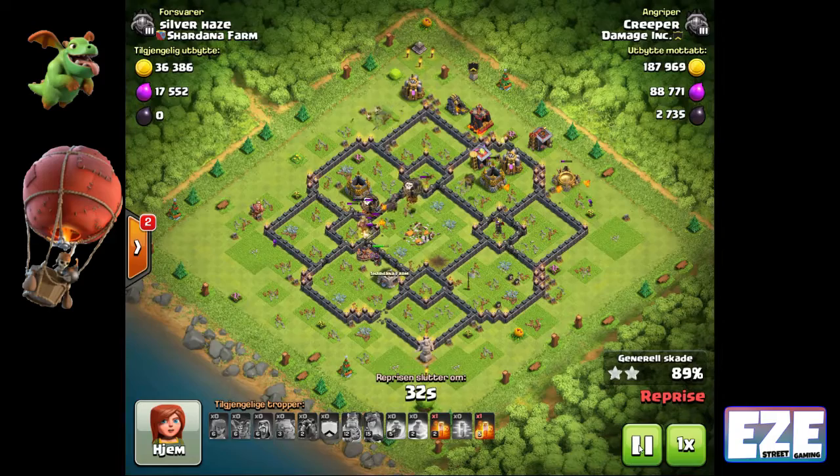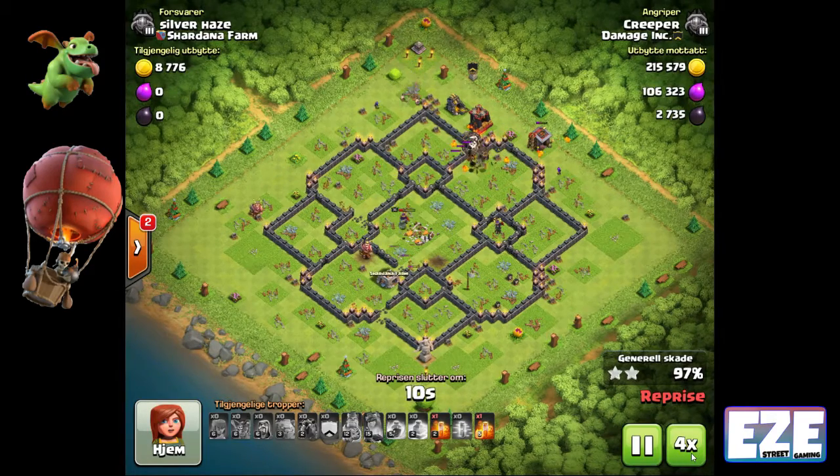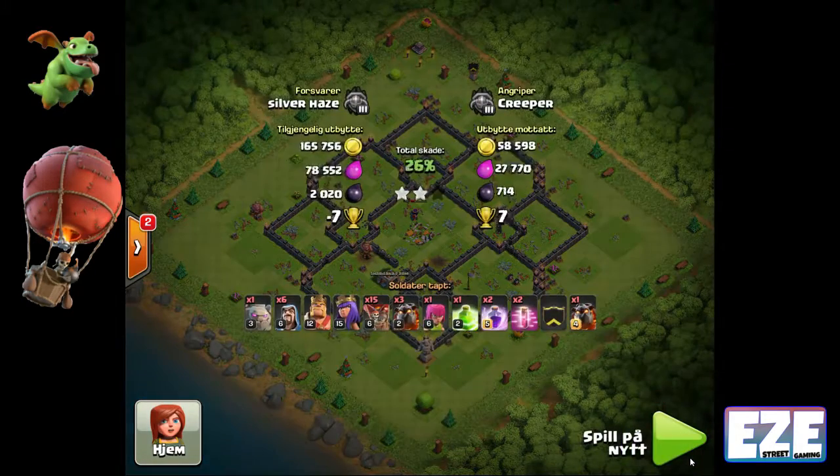A lot of people say they always start their air attack from behind the air sweepers. You can take them out with one or two balloons, or take them out with heroes or a kill squad, but you do want to deal with those air sweepers. It's an odd thing having to deal with a defense that does no damage, but it still affects the raid a lot.